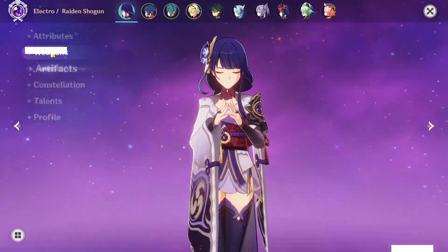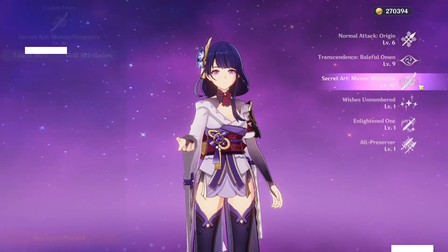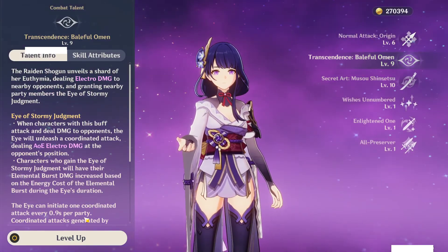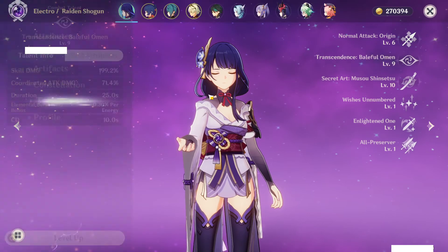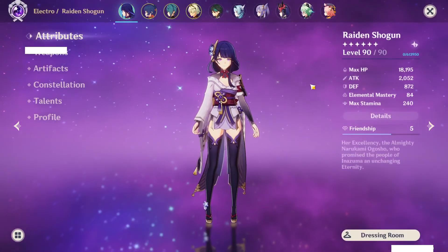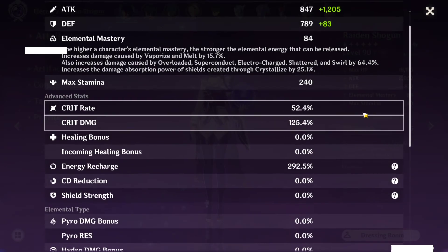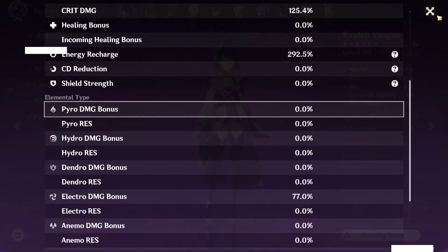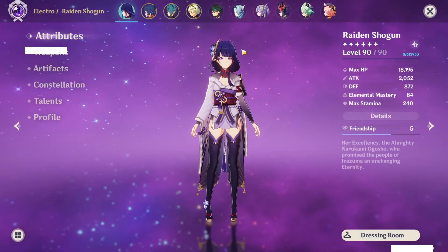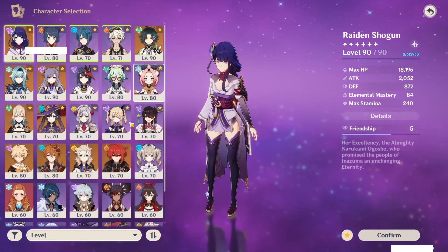Finally, the crown jewel — my favorite character, Raiden. Her set is okay-ish with R5 the Catch. I have crowned her ultimate. I didn't crown the other talents initially because of the initial scaling — the bonus ult damage stops at level 9, so I thought I'd just leave it there. But this character is awesome, I love her. The build could be better — I could have better crit rate and crit damage — although it's still incredibly strong. She has her ult up at all times and it's just awesome.